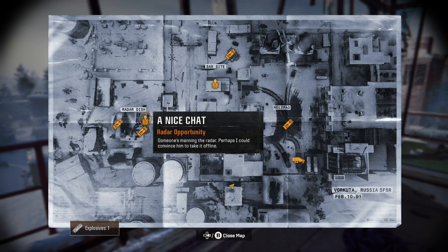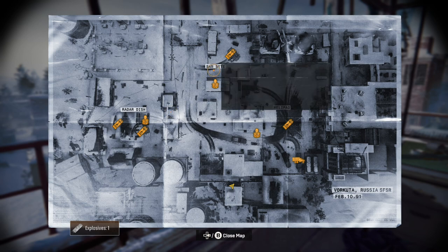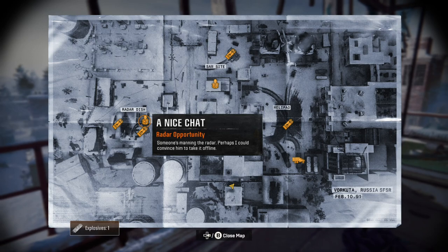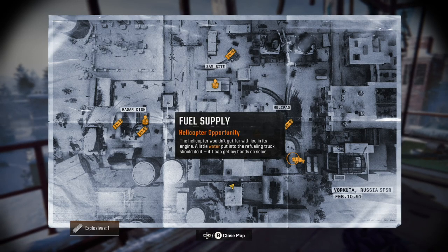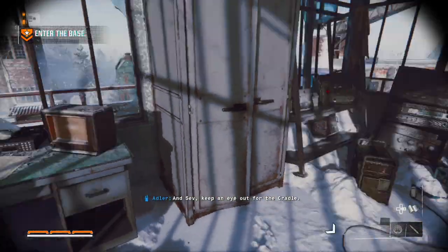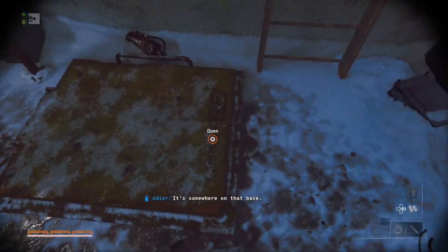Plant explosive, convince him to take it offline, or hit the power supply. I could just bomb everything — explosive, explosive, explosive. I think we're going to try to talk to the guys first. You only have one explosive. Let's go over to the Radar Dish. We'll try to talk to this dude. Let's get down.